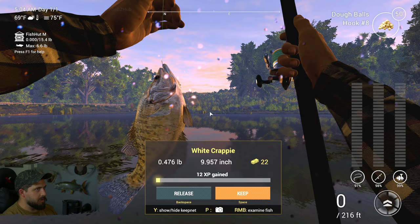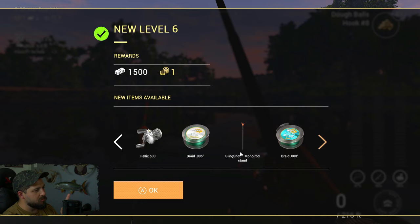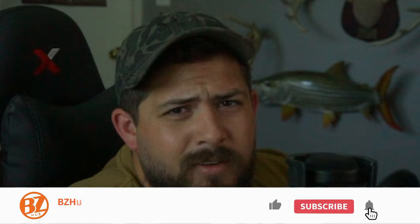Oh, why the freaking white crappie? I didn't expect that — I was going for a shiner. Level six everybody, big deal! Because there's one thing I wanted to get at level six. Not only do we get the rod stand, but there's one reel I want to get. Then we're heading to Mud Water everyone, so pack your tackle boxes and hit the like button. It's time to start Beginner Series episode number two.